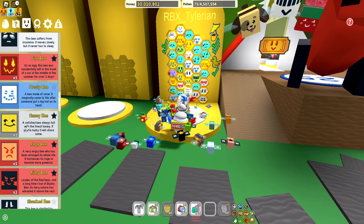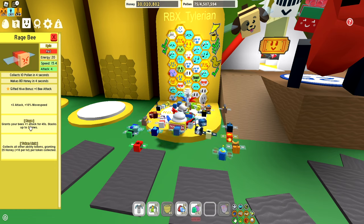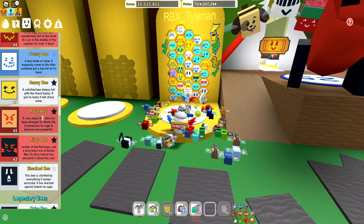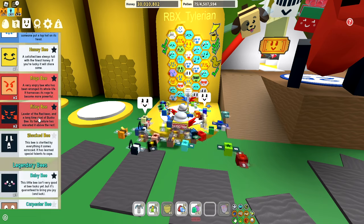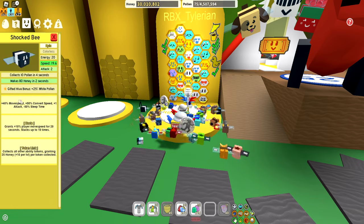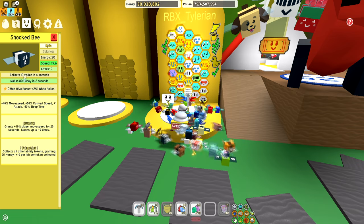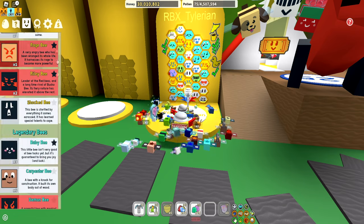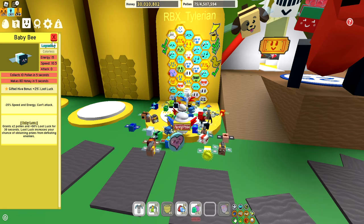Honeybee is really good — 1.5 honey from tokens, very nice. Rage bee gives rage token links, plus one bee attack which is great for mid game. Riley bee — I have two, you can have up to four. Shark bee gives 25% white pollen, haste, and token links — a good bee to get gifted. Baby bee gives baby love and 25% loot luck — very important.